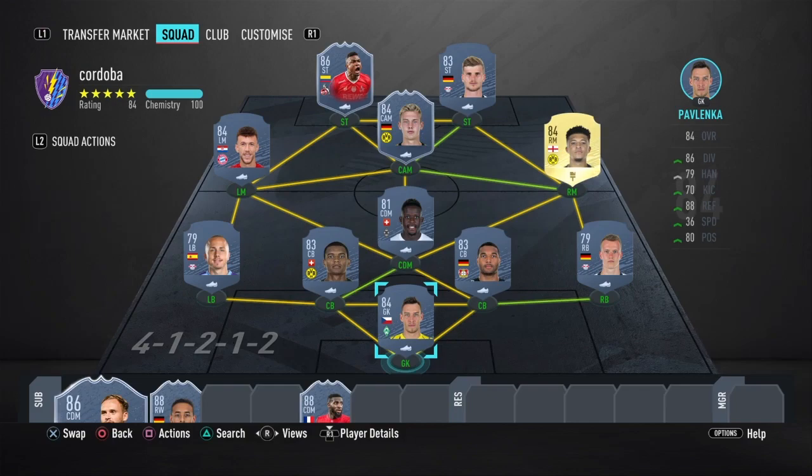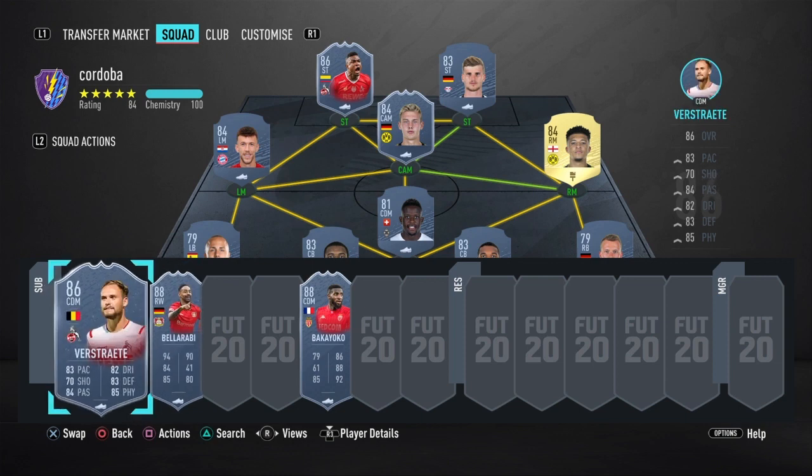Now going to Cordoba's squad. We've got Pavlenka in goal, Akanji on the left centre-back, Jonathan Tarr right centre-back, Klostermann right-back, Angelino left-back, Zakaria CDM. Sancho is the first of the four star - actually five star four star for him. CAM Julian Brandt, four star four star. Left-mid Perisic, four star five star. Striker Cordoba - you don't need to build a full team around Cordoba; you can just sub him on along with someone like Sancho to help. At striker we've also got Timo Werner for the pace. Vestrat is apparently really good from people I've been talking to - from the objective where you have to score with each Bundesliga team.